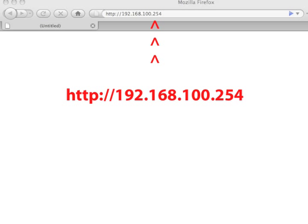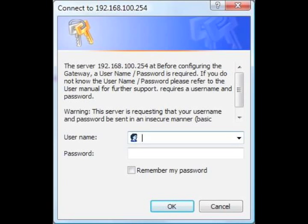On a computer connected to the modem, enter the displayed URL in the address box of a web browser. In the next window, enter your username and password.